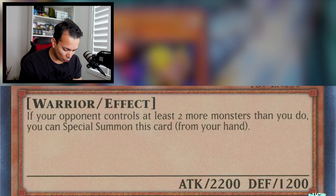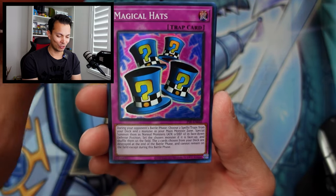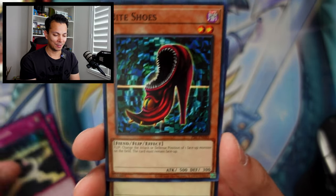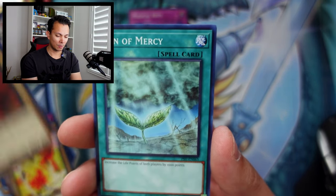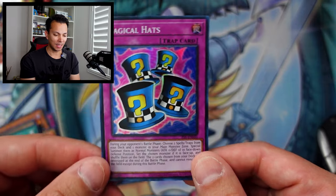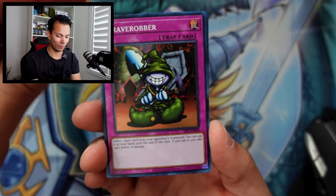It reads: 'If your opponent controls at least two more monsters than you do, you can special summon this monster from your hand.' That's actually kind of useful, at least back in the day. Oh, I think I did the card trick wrong, but we got Magical Hats — I think that's a super rare. Magical Hats — a classic Yugi card. Decent though for a super rare: $2.06. The nostalgia definitely helps up the value for sure.